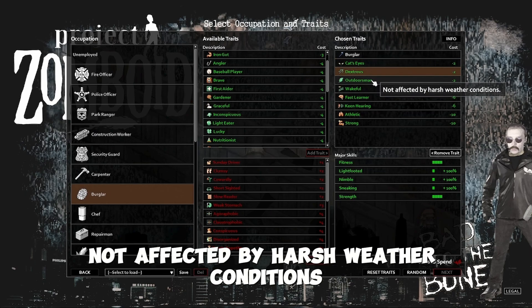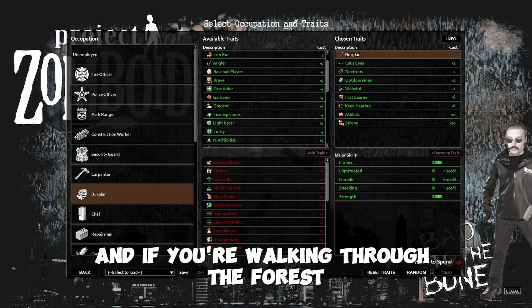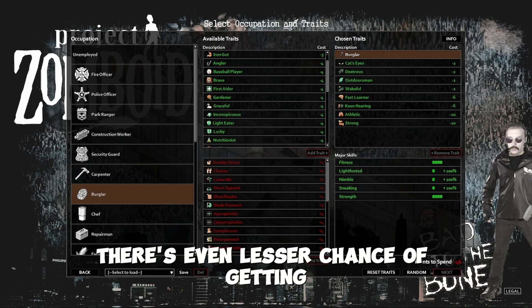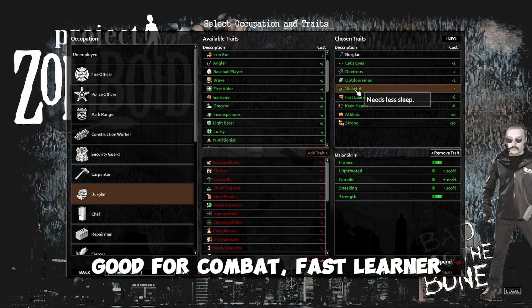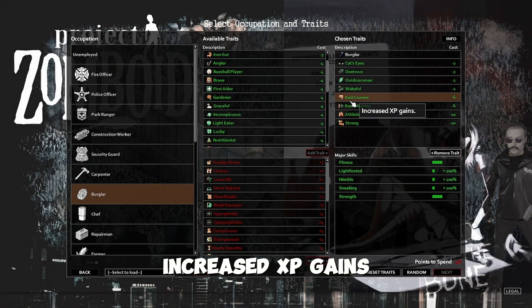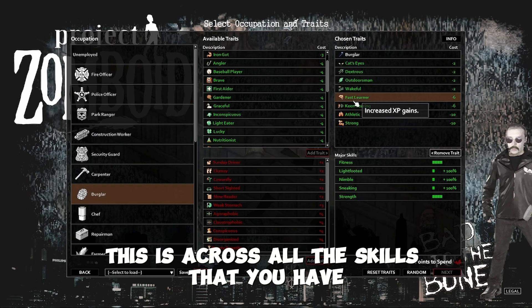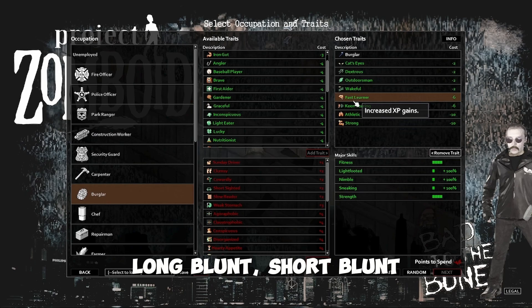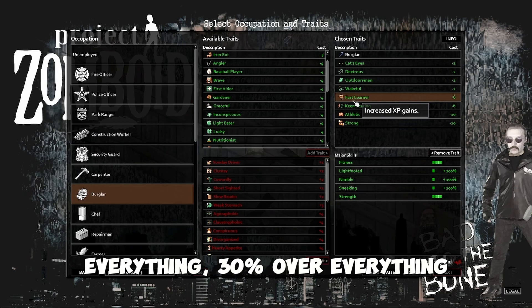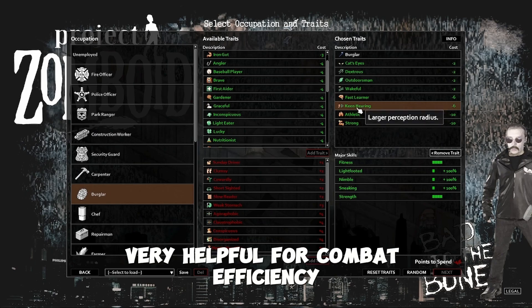Outdoorsman — not affected by harsh weather conditions. There's less chance of getting a cold, and if you're walking through the forest, there's even less chance of getting cut by a tree. Wakeful — needs less sleep, good for combat. Fast Learner — increased XP gains. It gives you about 30% across all of the skills you have, like Carpentry, Maintenance, Long Blunt, Short Blunt, everything — 30% across everything. Keen Hearing is another trait that is very helpful for combat efficiency.